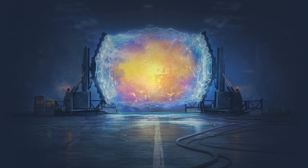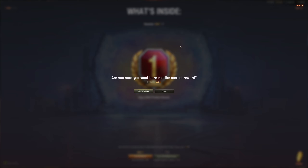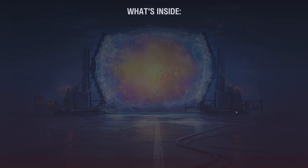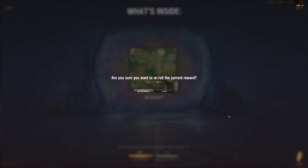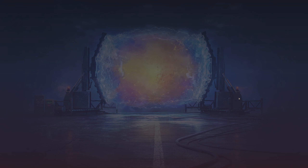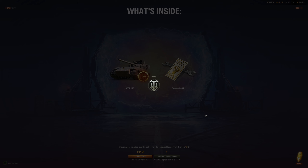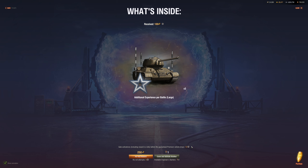Demounting kit — I'll take it. Ten more to open. One day premium account — I think 250 gold is worth rerolling just to see. Maybe we get a tank. No — another 250 gold spent. I don't want this camo either, I already have one. Reroll again — demounting kit, not bad, I'll take it.